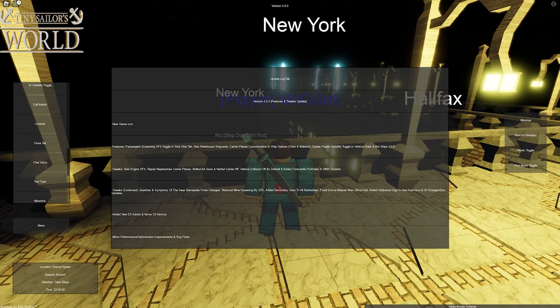Other than the new game icon, we've got a passenger screaming sound effect toggle, which we can turn on and off. We can do the same for bot ships or AI ships as well, which is pretty cool. There's also a new warehouse at shipyards and carrier plane customization, so we can alter the planes on the carriers now. There are also some tweaks but I won't go into detail with those. That's pretty much it for the 4.0 update, so let's hop in — I really want to check out the new warehouses.